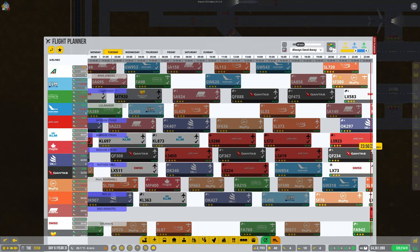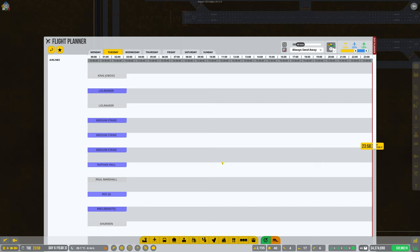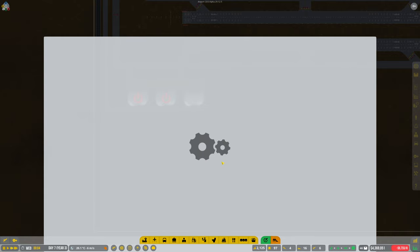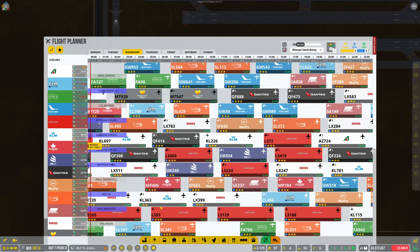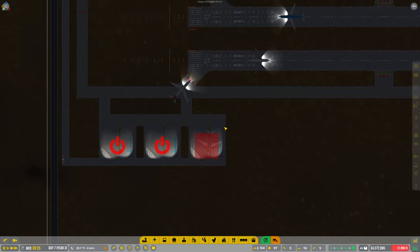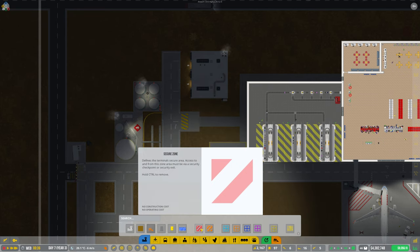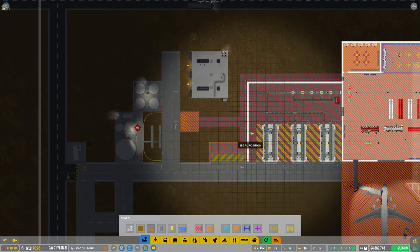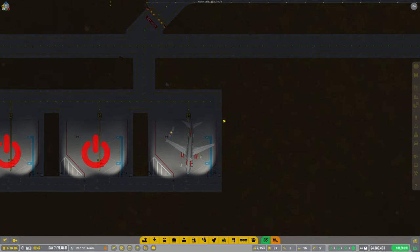Oh there we go - look, we can see one right on the end. Still you can't move this panel for some reason. Alright, looks like we've got a strip of Jet2 airline that's going to come onto the new remote stand. Oh dear - right, okay, that's not a good start. An employer can't reach the designated job assignment - is it because I've not marked this up as secure? It probably is. Oh yeah, there we go - I think that's fixed the issue.